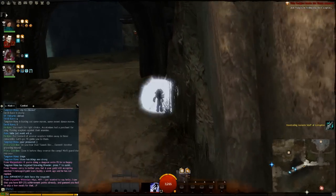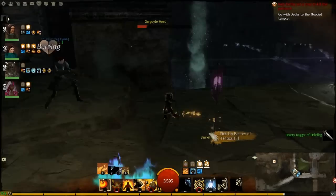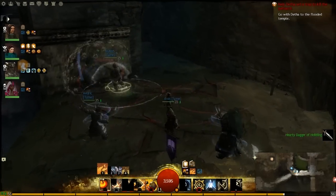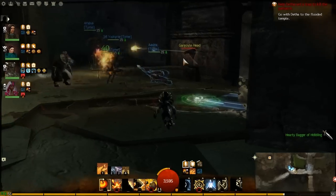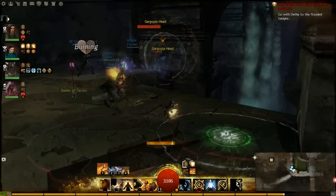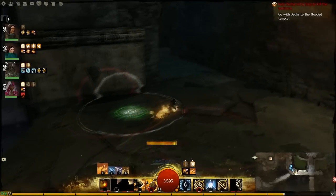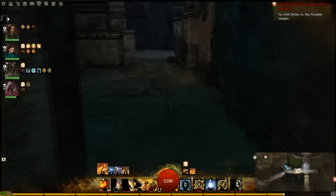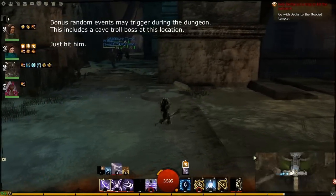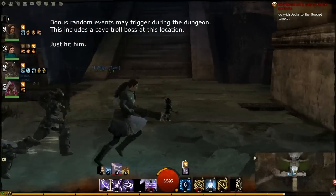Coming up is a trap corridor with loads of spikes that come up from the floor. There's a chain on the left just behind the door. If you're an Elementalist or anyone with mobility, you can zip your way up that corridor and disable most of the traps. There are still some traps remaining in the corridor so be careful. You can dodge through them, and once the red circles have disappeared you can safely walk over that section of the floor.